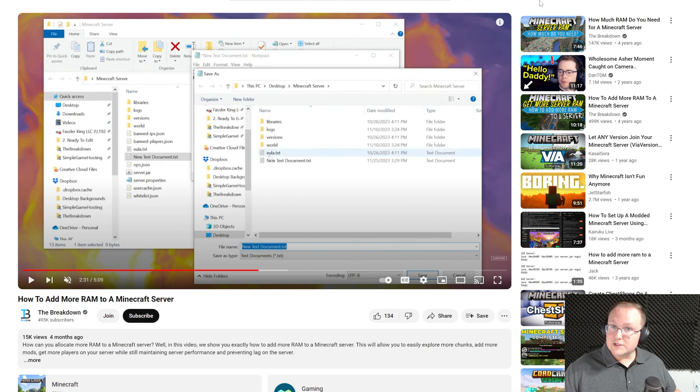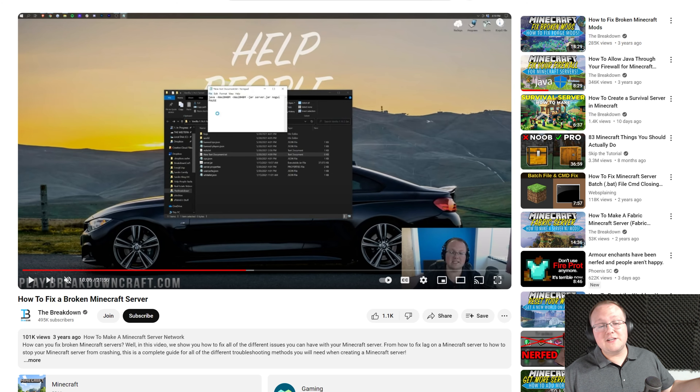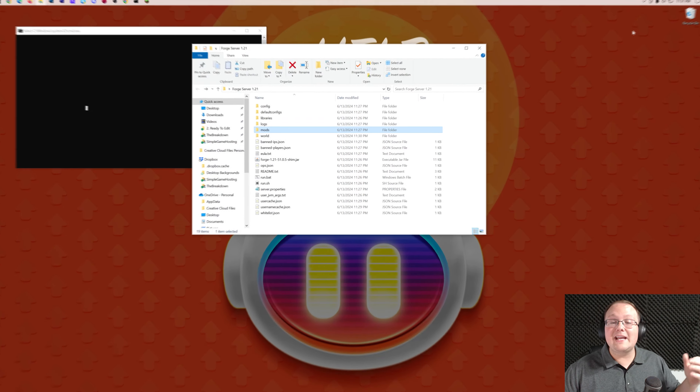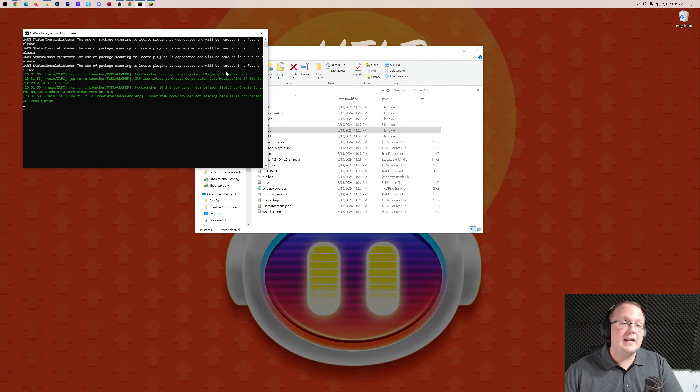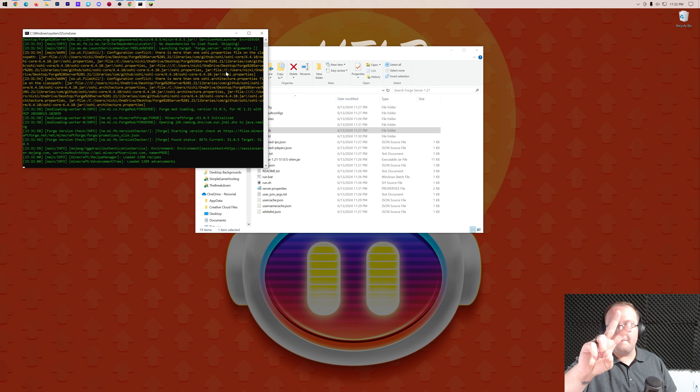There are a few more things worth mentioning. How to add more RAM — there's a guide for that. How to allow Java through your Windows Defender firewall — if after you port forward your friends can't join, this is probably why. And last but not least, how to fix a broken Minecraft server — 20 minutes of troubleshooting different Minecraft server issues, including modded server issues. That's how to make a Forge server in Minecraft 1.21. If you've got any questions, let us know in the comment section down below, and be sure to give us a thumbs up and subscribe to the channel if you haven't already.